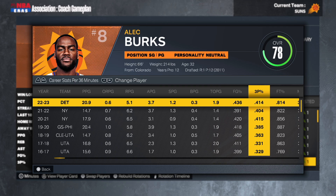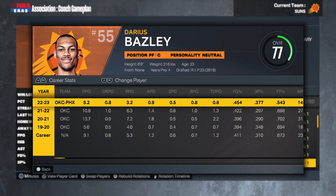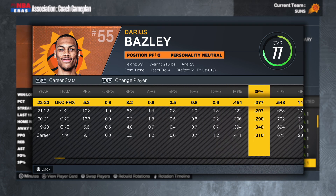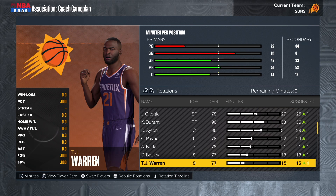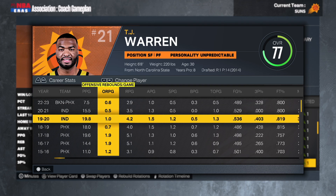Alec Burks is off the bench and I'm pretty happy about that — 21 points per 36 while shooting 41% from deep. That's exactly what this bench needed: guys who can get buckets. He's 32 on an expiring deal, so we'll see if he comes back next season. Then we have Darius Bazley, who came over from OKC. He's a young athletic forward, 23 years old, 23rd overall pick in 2019. He can protect the rim and was shooting 38% from deep last season. He didn't have much of a role before, but now we need bodies.